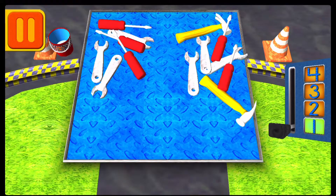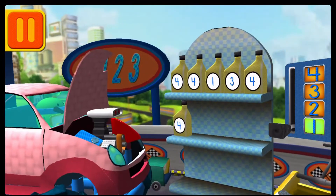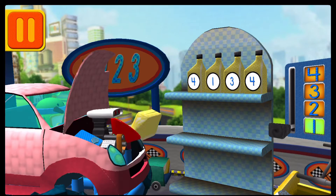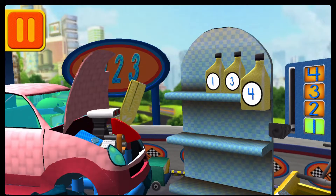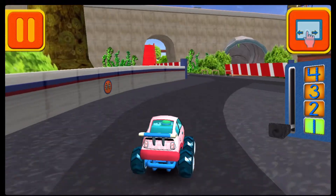Bud has a lot of tools, try again. We need oil cans with the number four. Find the cans with the number four and drag them to your car. Great, all right, back to the track.